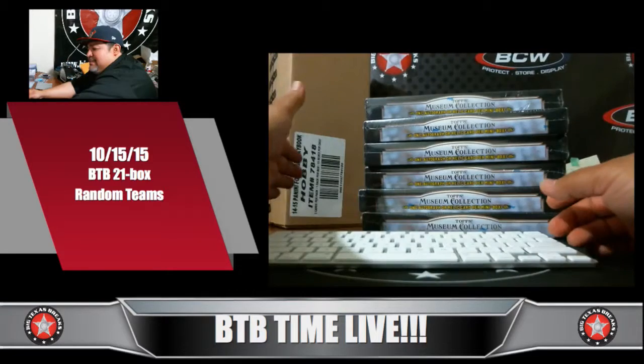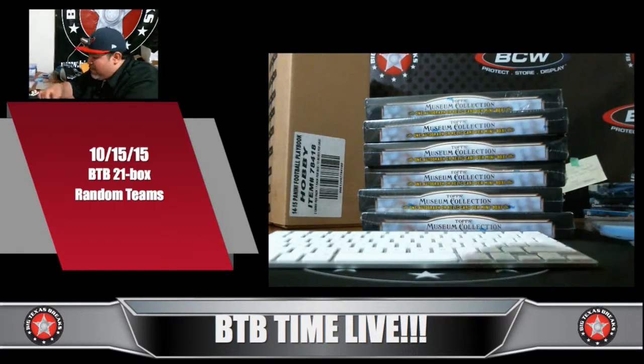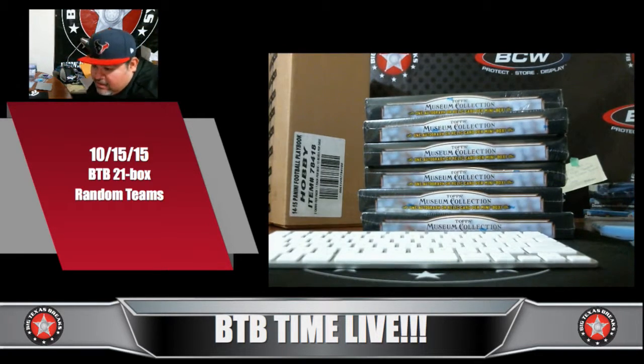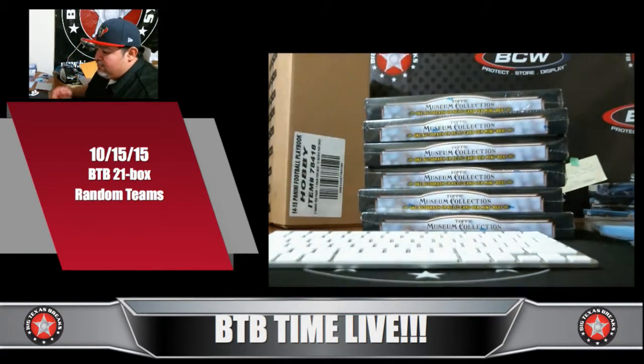We've got a seal case of 2014 Playbook and a half case of Museum Collection — 21 boxes of booms. If you bought a spot, you get a random team or combo. Y'all know what's going to go down. Basically what I'm going to do is switch the views up, randomize the teams and the names, line y'all up, establish your teams, and give you a few moments to trade. Once that's done, we'll review the trades and cards pulled for your break and ship them out to you.